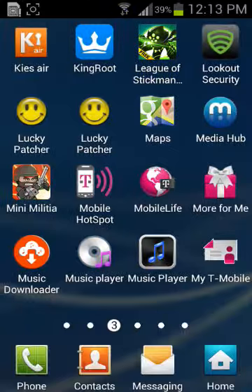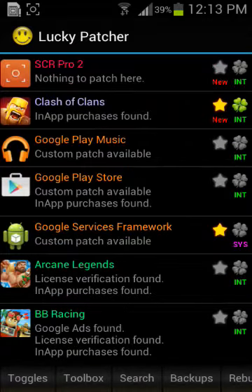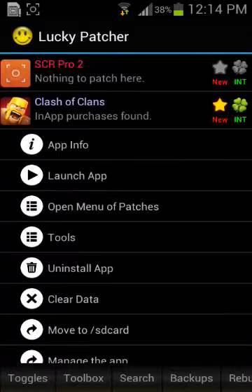Do the tutorial and everything, then just go to Lucky Patcher. I have two because of some things I need to do on the other one. Go into it, and on the right-hand side of your phone you'll see an icon that says I and T. Quit right there — I and T — and go to the third one from the top, which says 'open menu of patches'.